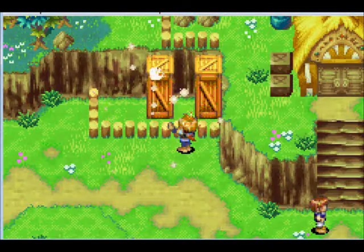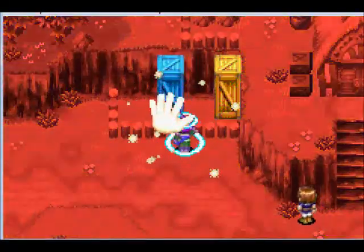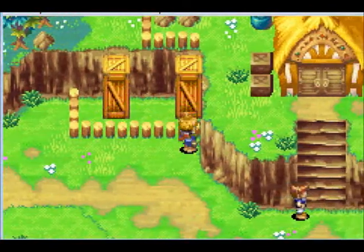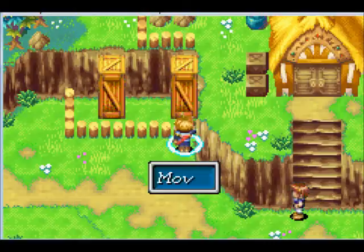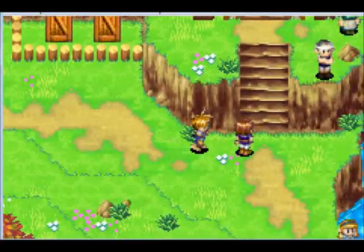Now let's start by solving this puzzle here, which isn't really much of a puzzle. Just gotta use your Synergy on these boxes to move them. Who knows why the heck they're fenced off like that.